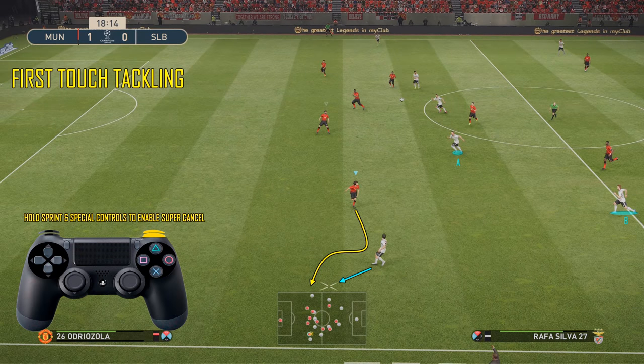First up is first touch tackling. The idea here is to take the ball off your opponent the second he takes his first touch. You're going to see me use Supercancel, and you're going to see this sort of bendy run. The reason for that is it stops him laying off the ball to player A and player B. Then once he takes that touch, because we're behind him, he will take a touch forwards. That allows us to nip in front using that bendy run and take the ball off his first touch.